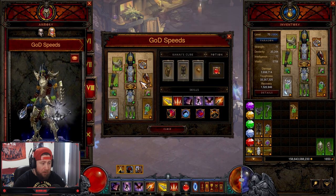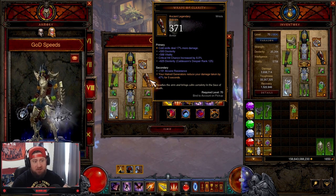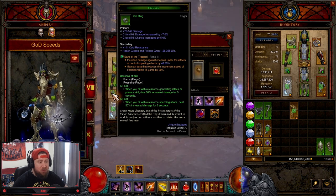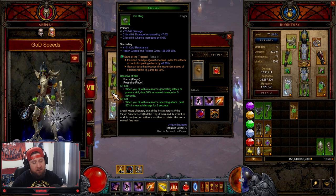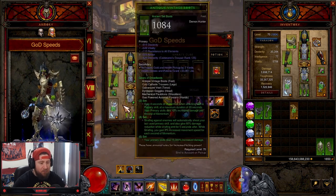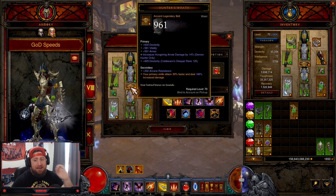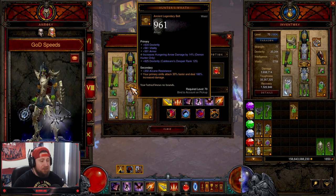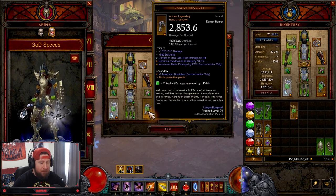We pair the six-piece set with Wraps of Clarity for defense — as your hatred generators hit, you get damage reduction for five seconds, which will always be up while you're strafing. We pair this with Focus and Restraint rings for maximum damage when using a resource generator and spamming Hungering Arrow at least every four seconds. Then of course Squirt's Necklace for double damage. A must-have item here is Hunter's Wrath — your primary skills attack 30% faster and deal increased damage. You have to have this.